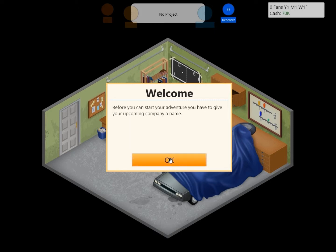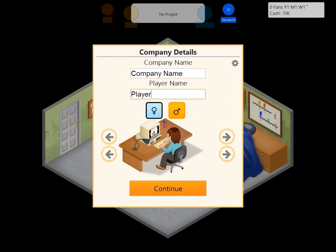Before you start your adventure, you have to give your upcoming company a name. Our player name is obviously SimiCraft. And for the company name, how about... Crafted Games. There we go.